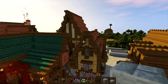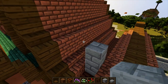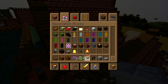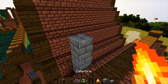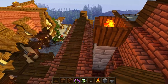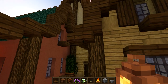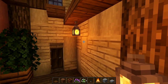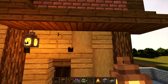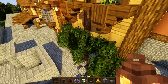Now find a spot for the chimney. I'm going one block back and placing one, two, three, four blocks high. Get yourself a campfire and some lanterns. Place the campfire on top and surround it with spruce trapdoors. Then hang lanterns around on the edges just like we normally do to create lighting and decoration - something like this around the area.